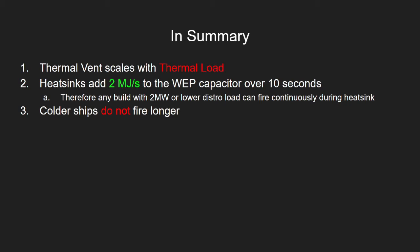To sum up everything in this video: 1. Thermal vent scales with thermal load, not distributor draw. 2. Heat sinks give you 2 megajoules per second to the weapons capacitor — thus, any build with less than 2 megajoules per second weapons loadout can fire without losing weapons capacitor over the duration of a heat sink. 3. Colder ships do not fire longer.